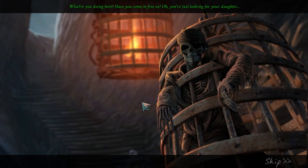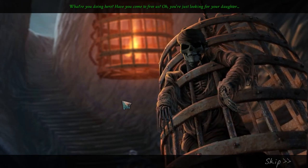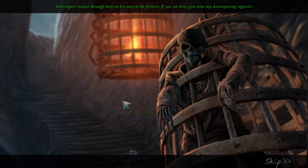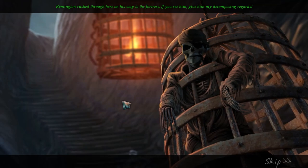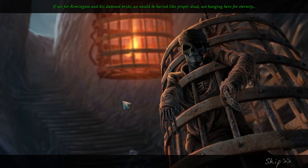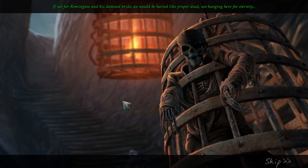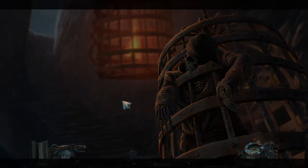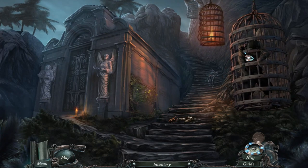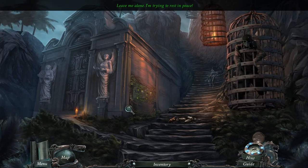What are you doing here? Have you come to free us? Oh, you're just looking for your daughter. Remington rushed through here on his way to the fortress. If you see him, give him my decomposing regards. If not for Remington and his damned bride, we would be buried like proper dead, not hanging here for eternity. Ah, so you don't like him either. Leave me alone, I'm trying to rest in peace.